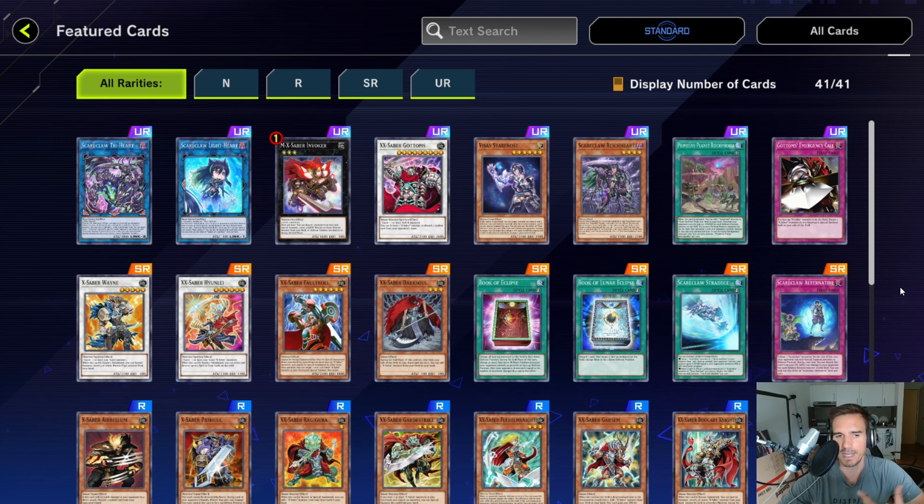Keep in mind that with a secret pack you always have to treat it as if there are double the number of ultra rares, because you have a 50% chance of pulling an ultra rare from the right side of the pack and a 50% chance from the left side. So this is effectively 14 ultra rares, giving you a 5-in-14 chance of getting a useful card — which is quite nice.